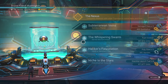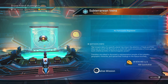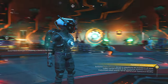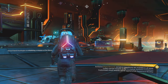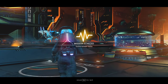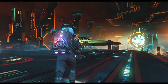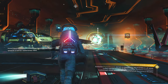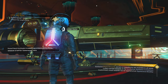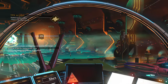Let's interact and choose our mission. Survey a planet — Subterranean Veins. Alright, let's get to it. Will it send us to a planet we've already been to, or a new planet? I don't know, we'll see. Mission started: Subterranean Veins. Let's get back to our ship, hop in the cockpit, and hit that big old launch button.